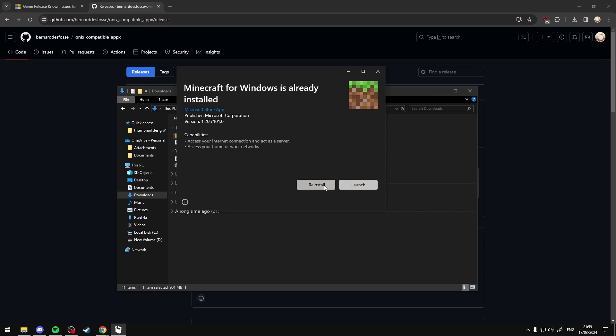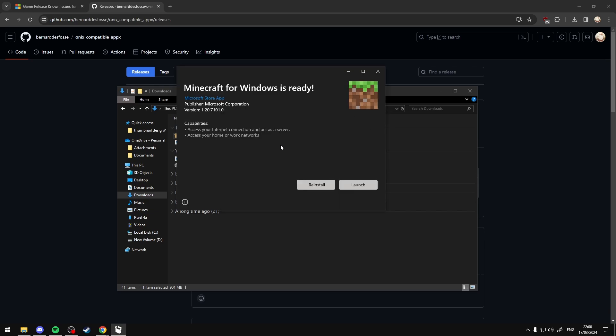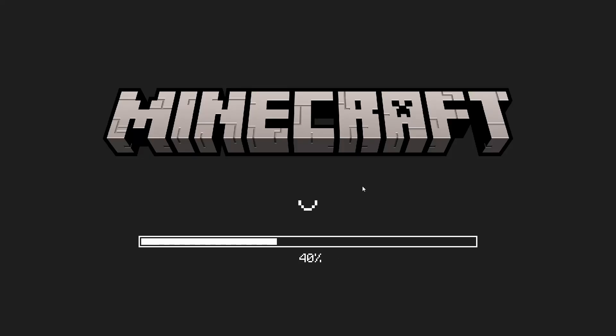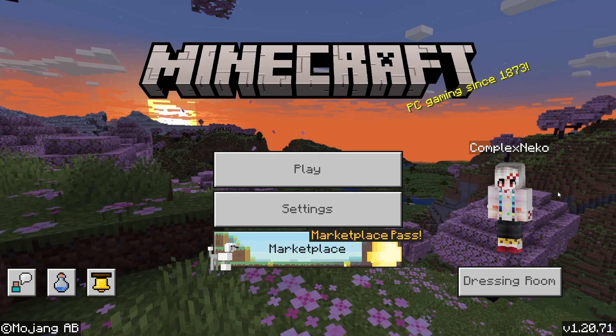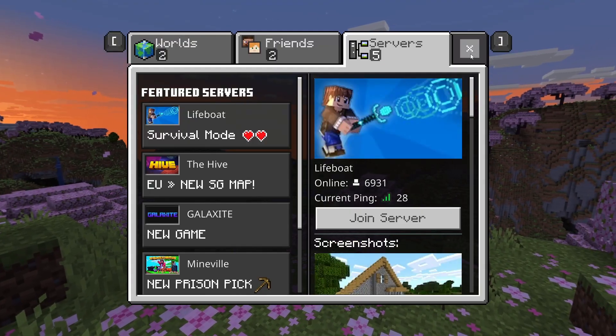It will prompt you — if Minecraft for Windows is already installed, just select Reinstall, then Reinstall again. It will then install the latest version, 1.20.71. Select Launch, and your game should now be on version 1.20.71, allowing you to join your friends and any servers running that version.